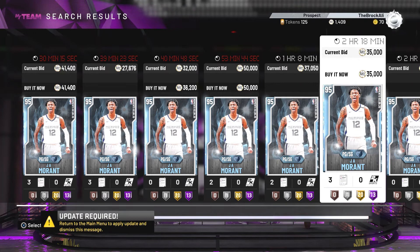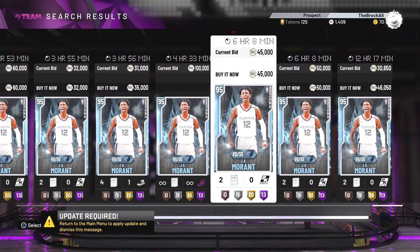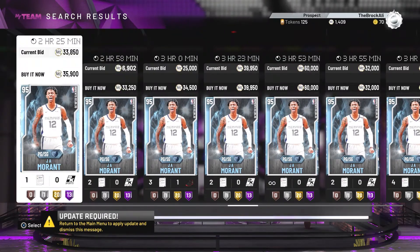He's a little bit more expensive than Rondo — I'd say like 5 to 10k more expensive because of how OP he is and his ability to finish and shoot. But if you have the budget, go ahead and pick up Diamond Jabari Grant.